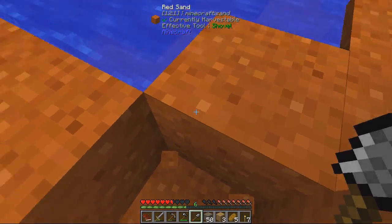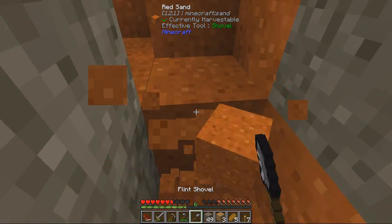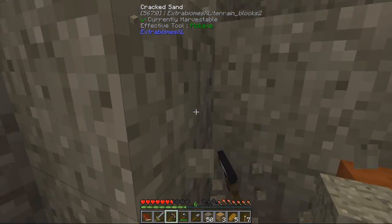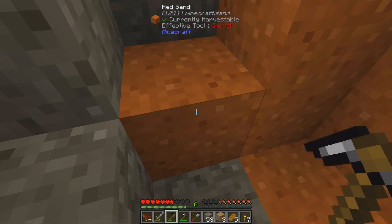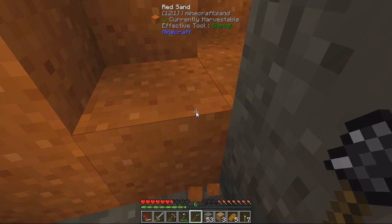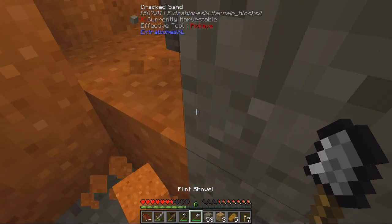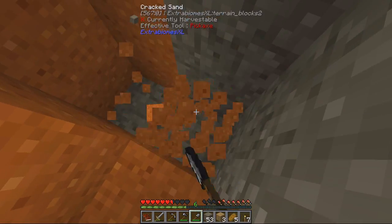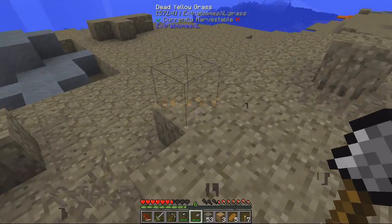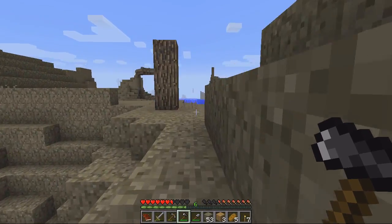We can go there, we can go there though - oh crap, but not there. Let's break it right here. We need to go up two it looks like so we can get these guys. We got over a stack but like I said we don't want to have to keep coming back, so we're going to keep gathering. Alright, that looks pretty good. Looks like we got some wood up here so we'll definitely go grab that.